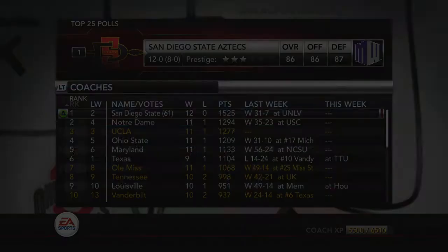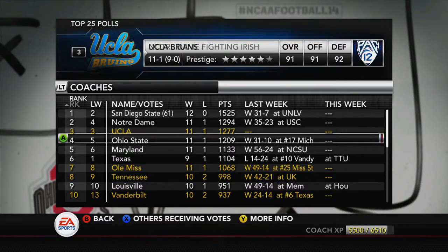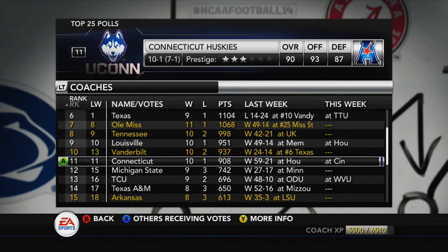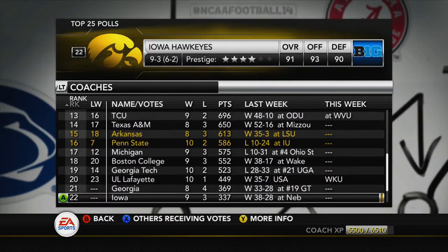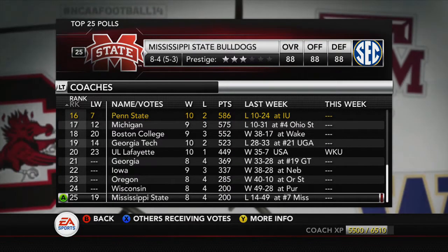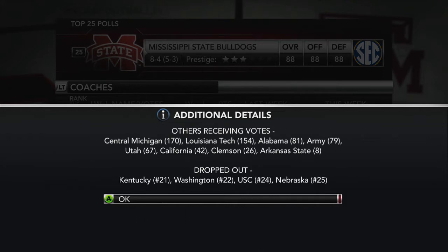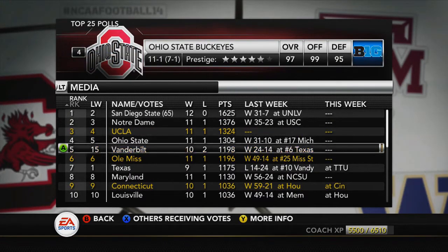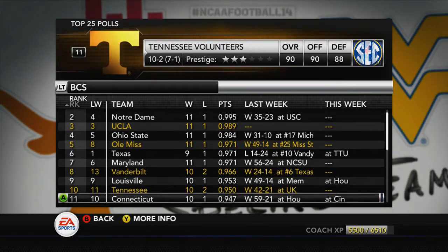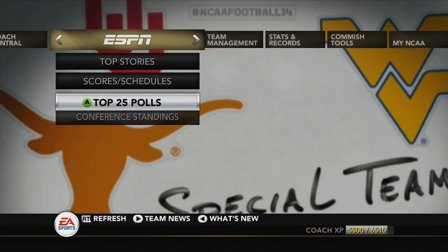It's really weird — number one loses but they only drop a couple spots. Number four leapfrogs UCLA to go to number two. Ole Miss and Tennessee only move up one spot each. I do leapfrog Connecticut though, so that helps — but he's got another game this week and the conference championship. Penn State ended up losing, dropping from number seven to 16. In the media I'm number five; in the BCS — the important one — UCLA is three, Ole Miss is five, and I'm eight. Tennessee's around ten.